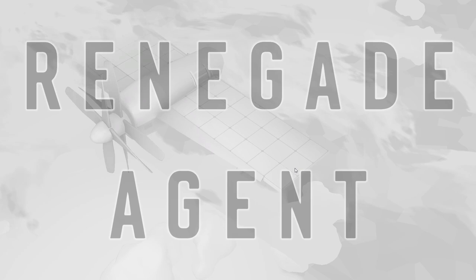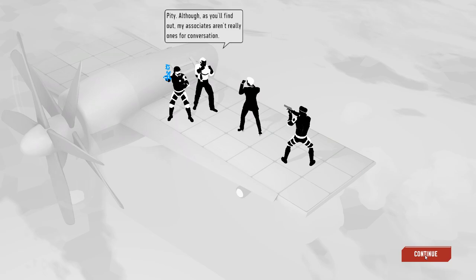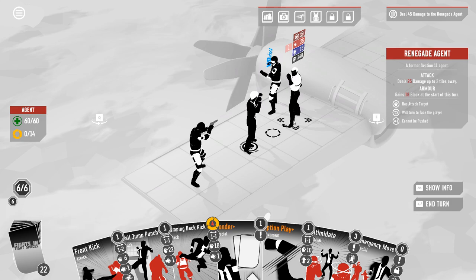All right, so let's get out on this wing. I do feel like our deck is less reliant on pushing people around this time, which helps, since we can't push the boss. We just gotta get 45 damage in.